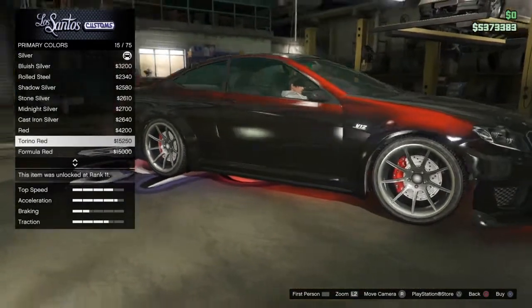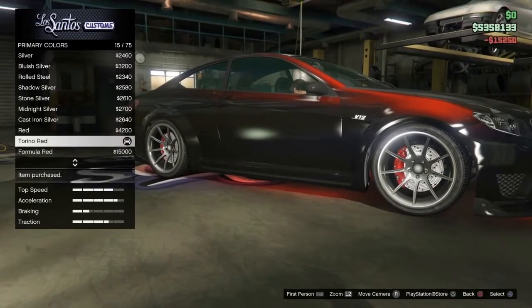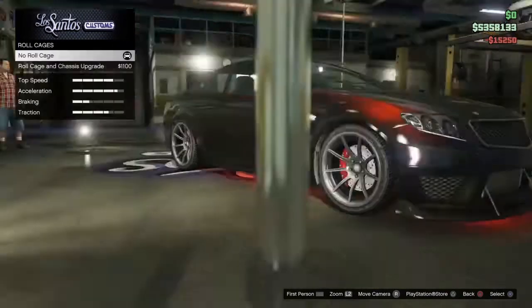Back out and go to pearlescent, then put on Torino Red. Once you've got Torino Red on, back right out and go put a roll cage on.